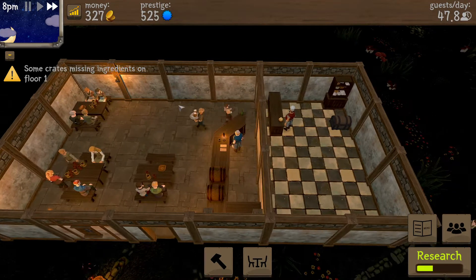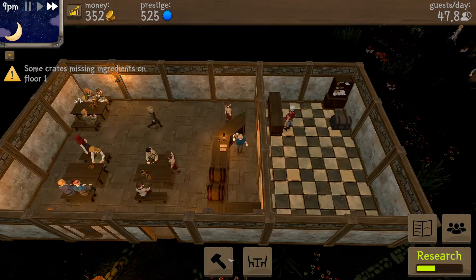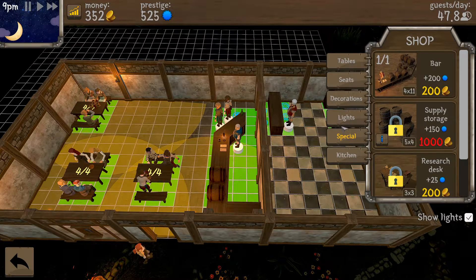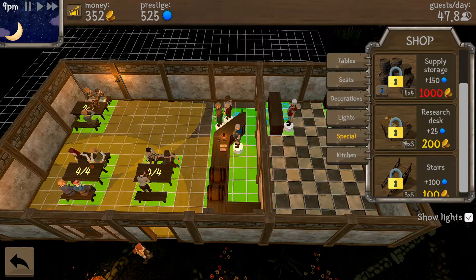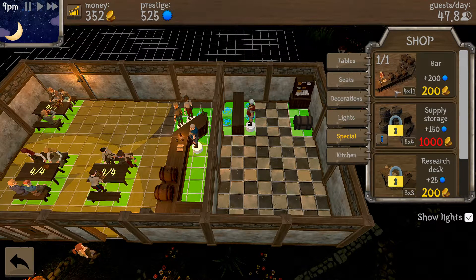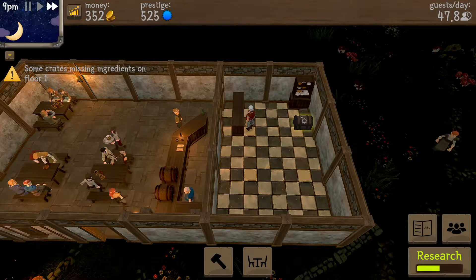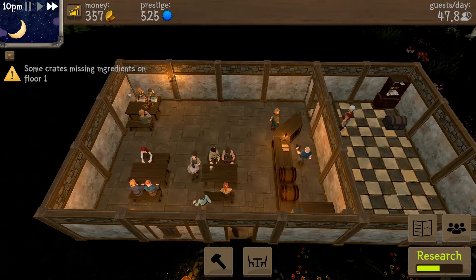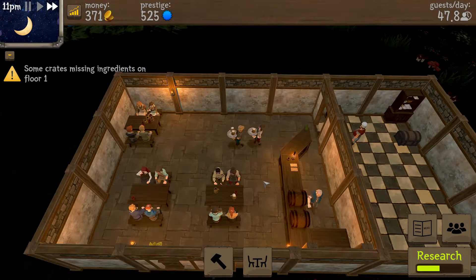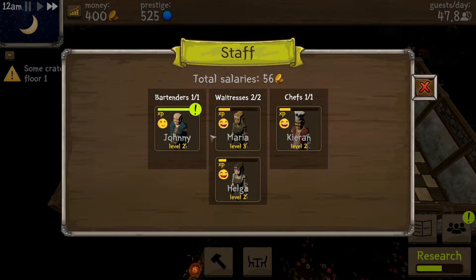Do I gotta buy ingredients? One of one. I don't know what they're talking about here — I'm not out of beer, not yet. Messages, phone calls, everything! Johnny leveled up — drink pouring speed, that might be kind of important.